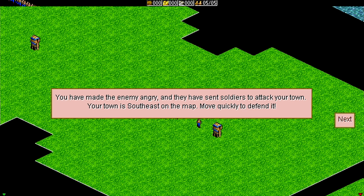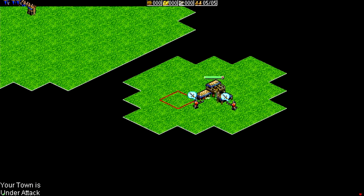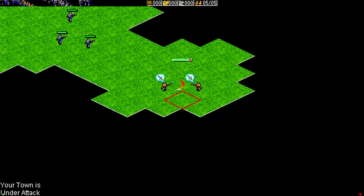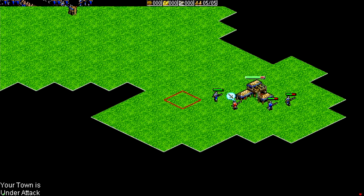You have made the enemy angry and they have sent soldiers to attack your town. Your town is southeast on the map — move quickly to defend it. Oh dear, it's more pikemen. Thankfully, these don't seem to be super effective against this HQ here, because they're taking quite a while to attack it. So do my guys auto attack? They do indeed, except for that guy who's apparently distracted.